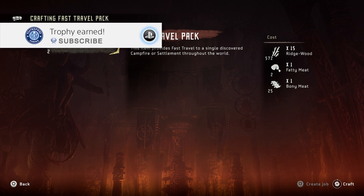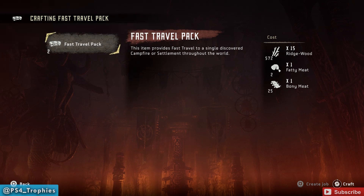Hey guys! As you probably already know, you can fast travel in Horizon Zero Dawn between any campfire or settlement that you have discovered. However, it costs you one fast travel pack to do so. You can craft these packs at any time, but it costs precious resources, especially fatty meat, which you'll want to save for crafting health potions.